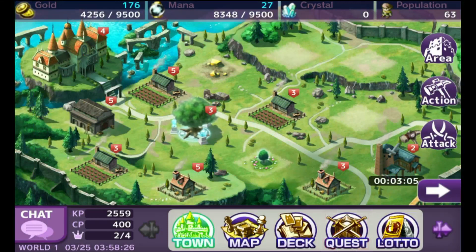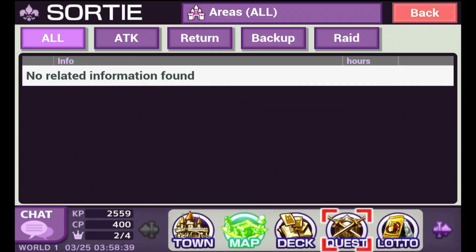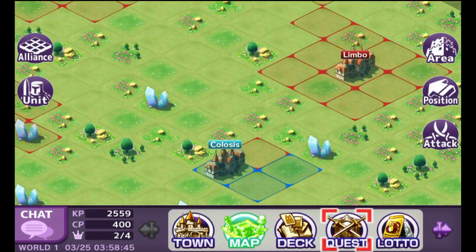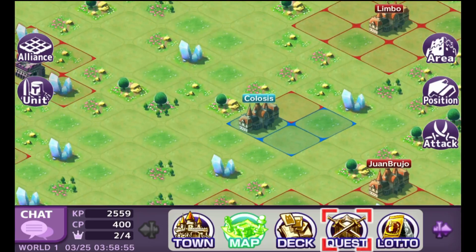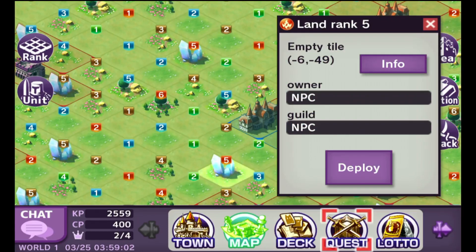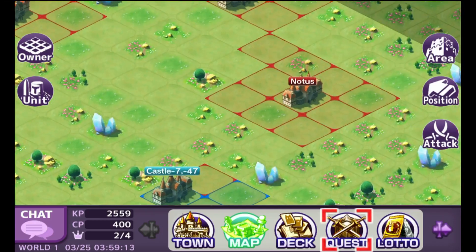You start off with your town sitting on a map shared with other players. That's my town. You've also got these other alliances spread out throughout the map. You've got ranks for the land — obviously land with some crystals on it is worth a little bit more than land with nothing on it. And the difficulty of taking land increases with the level of that land.